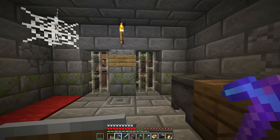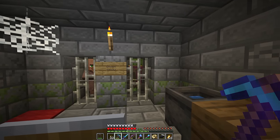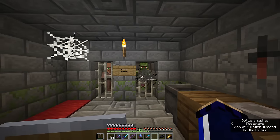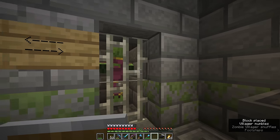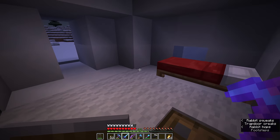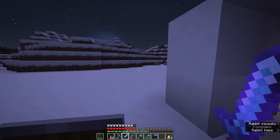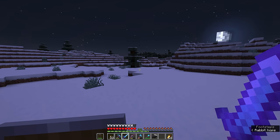These igloo research stations are basically the game's way of signposting the fact that you can cure zombified villagers. If you find one of these igloos having not yet found a village, you have an opportunity to cure a zombified villager and even get a few discounts before you've encountered a regular village. We're going to return to the surface while that villager is curing and while night is falling. The snow plains have a unique mob I'm interested to look at — a variant of skeletons called a stray that spawns in these snow biomes.